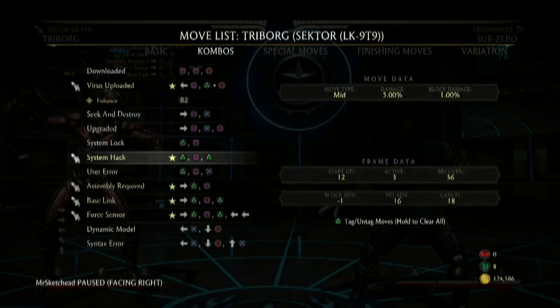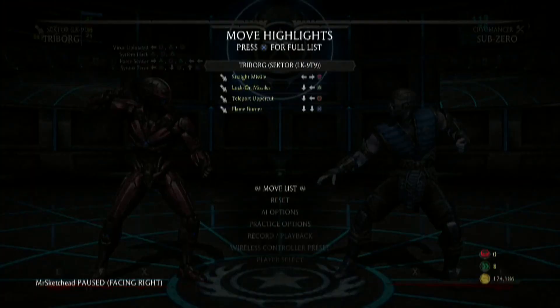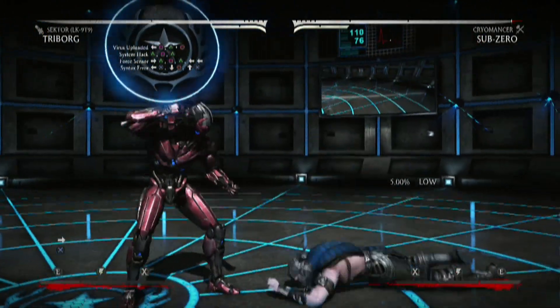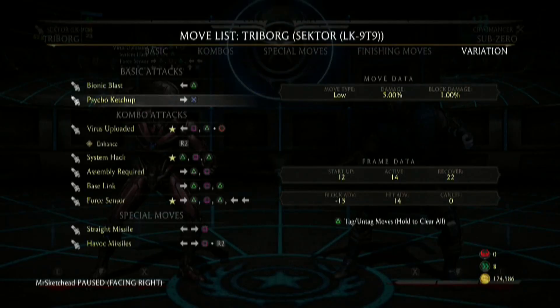Let's have a look at his special moves. I'll get rid of these two and keep this up — I remember his low. Psycho Ketchup — is that a reference to ketchup? We'll have to check out Cyrax and see if he has a mustard reference. Well, I mean, they kind of do look like ketchup and mustard — the robots, because they're red.